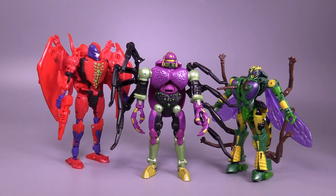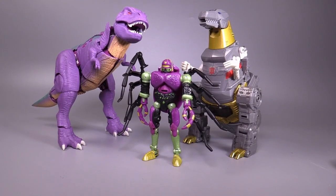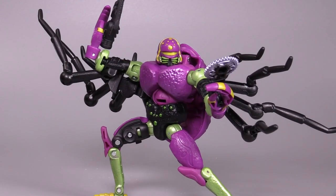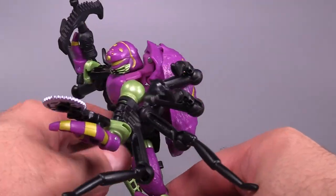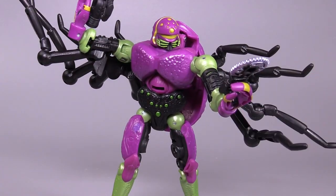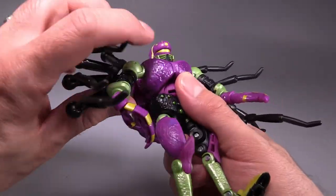For size comparison, here is Tarantulas with Kingdom Scorponok, Kingdom Waspinator, Pterosaur, Legacy RC, Legacy Blitzwing, evil Energon Prime, Legacy Kickback, and here he is with two Tyrannosaurus Rexes — Tyrannosaurus Rex, what's the plural on that? Hands down, Tarantulas is one of the best figures we've gotten this year. Minor flaws and all, I just love this thing — the paint is perfect, and other than the minor hip issue I can't find anything to complain about.